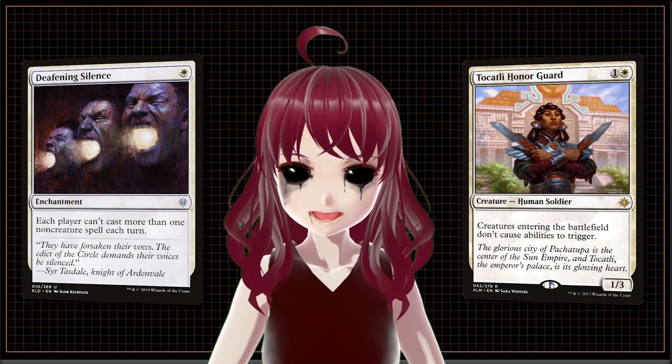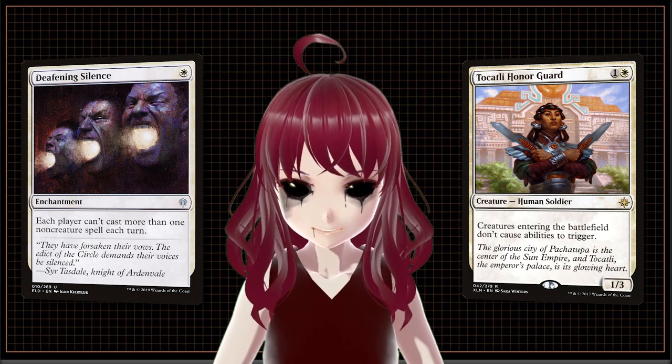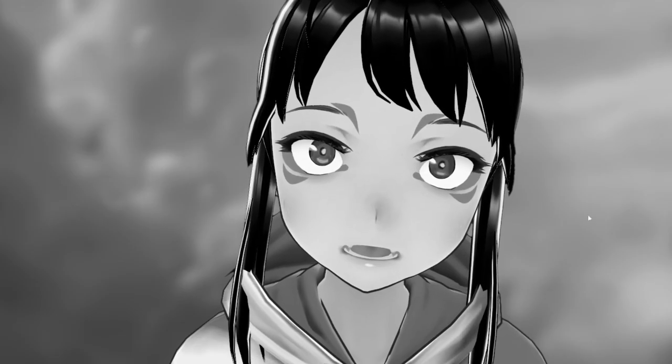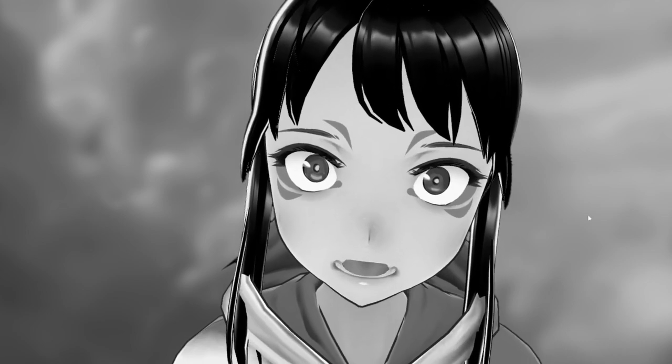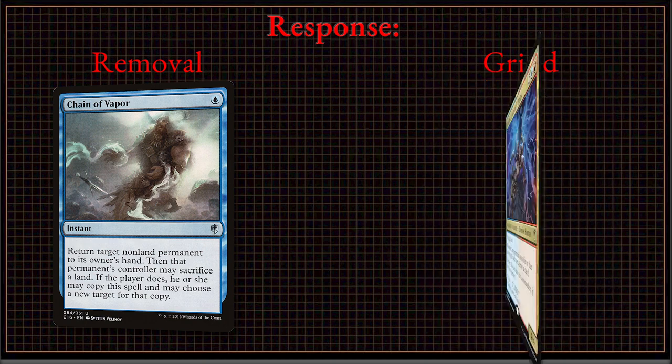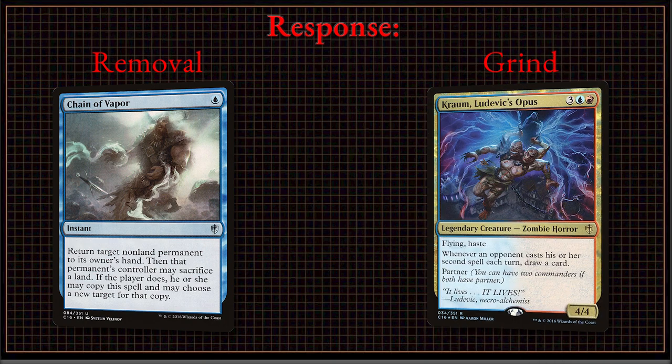First, we play a card that has a direct roadblock to their path to victory. With this single piece of disruption, we already limit the scope of what our opponent can achieve. Essentially, this is something they care about or can't ignore. Perhaps they have an answer to our disruption, or a way to play into our plans like grinding through the game.